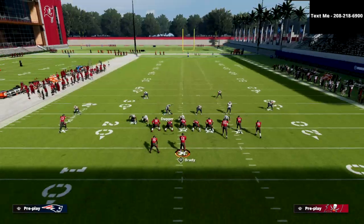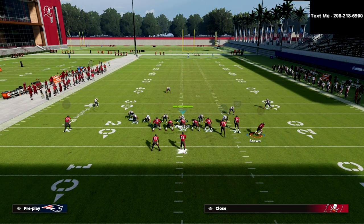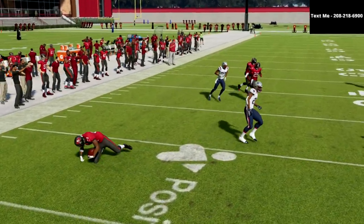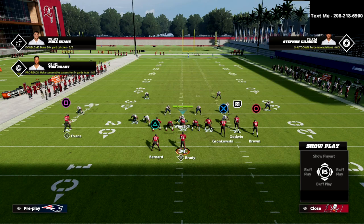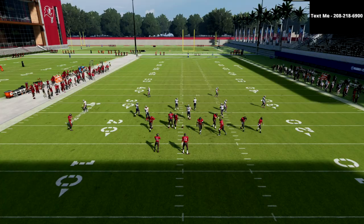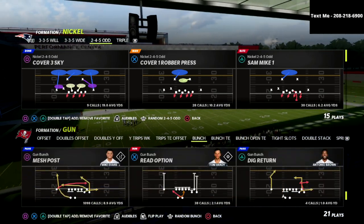If I go to any other coverage — I'll illustrate this with a standard Cover Three, since this is what Henry likes to use it against — you're going to notice this same combination is not going to be as good. The corner route will be open to the tight end, you'll have little underneath routes to check down to, and you might even have the post route over the top. That's one of the many things that makes Cover Six so effective. I want to show you one other bunch bomb I've mentioned before — one of the best coverage beaters in the entire Gun Bunch offense for match. You can do it out of several playbooks. I think it's the Dig Return play — here we go, Dig Return — and I'm going to come out in Cover Six.